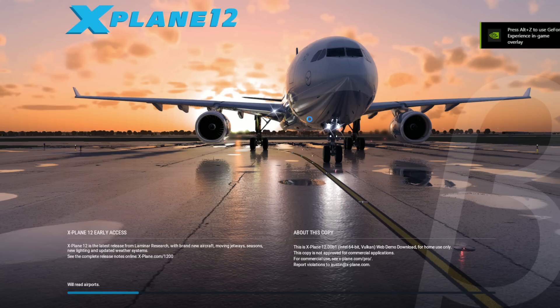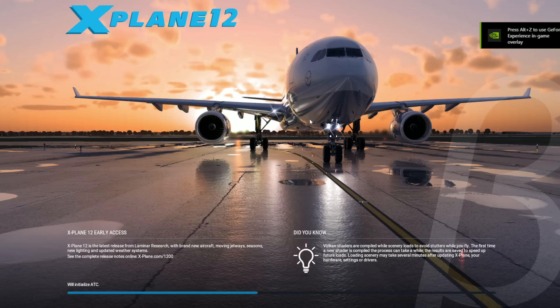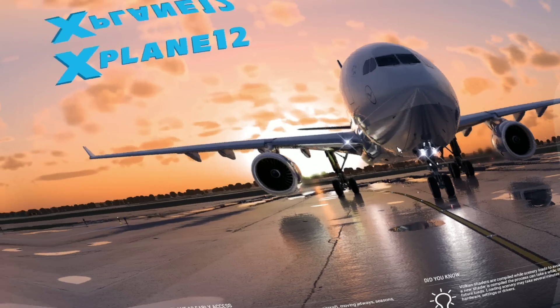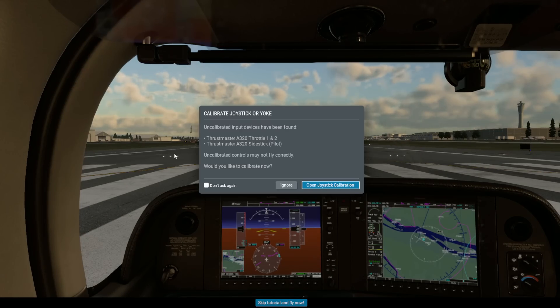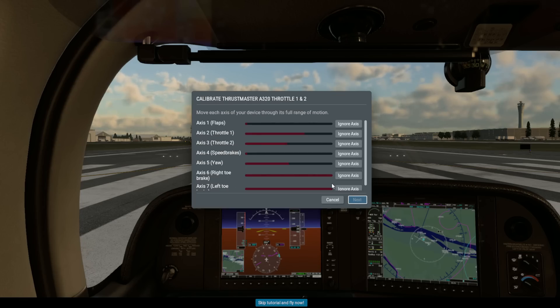The one thing I certainly was not looking forward to was having to set up everything with regards to the hardware. I use the Thrustmaster Captain's Pack TCA — the Airbus side stick, thrust levers, spoiler, flap axes, all that lot. Having to configure these in X-Plane 12 I thought was going to take quite a while. However, I was pleasantly surprised. Once it had finished loading, it takes you through an initial setup for the first time it's launched. It already detected the Thrustmaster throttle and side stick and took me through the calibration, which seemed very, very easy. All I had to do was literally follow the on-screen instructions, move the various axes and levers, and it did it automatically.